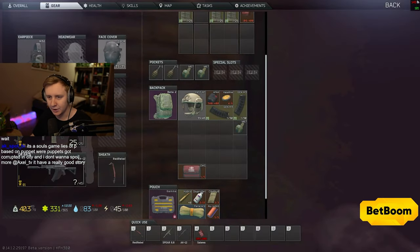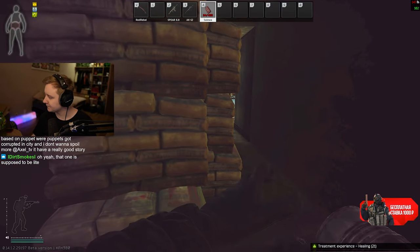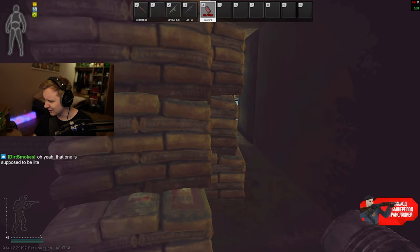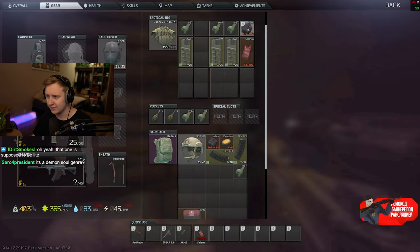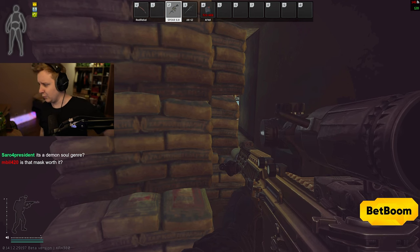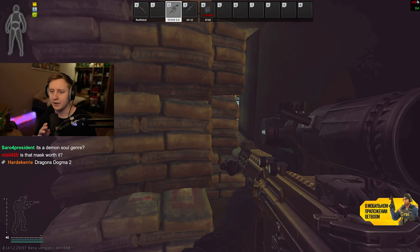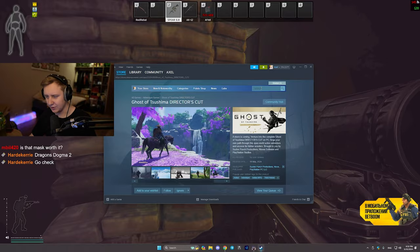Did I forget the mask? No, I have the mask on me. You need a 4090 and the best CPU to get 60 FPS? Wait, what? What kind of game are you talking about? That's impossible — there isn't a single game in the world which requires a 4090 and the best CPU, even with upscaling. Dragon's Dogma 2? No way, absolutely no way. You mean the reviewers said that? I bet that's not what it says on Steam.